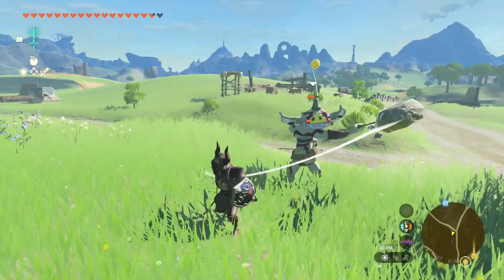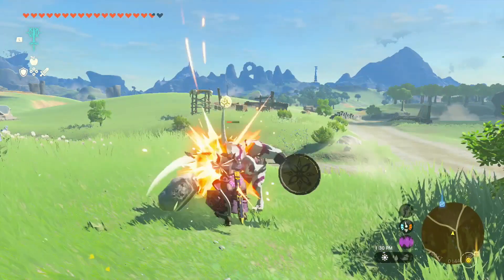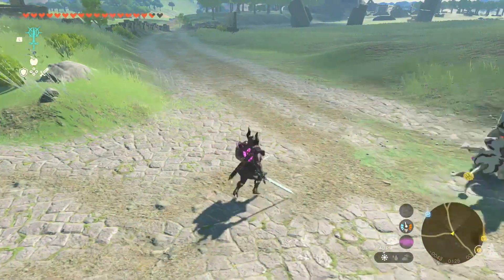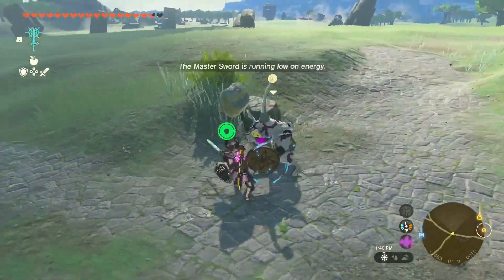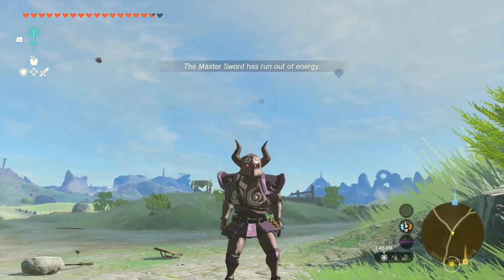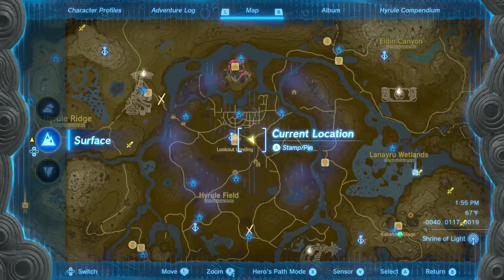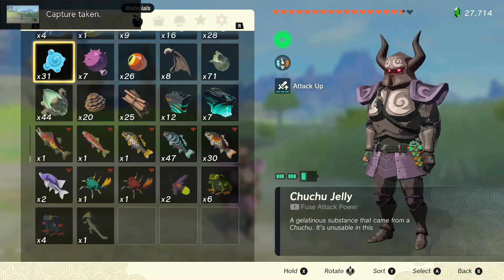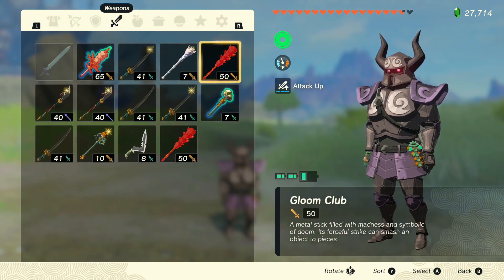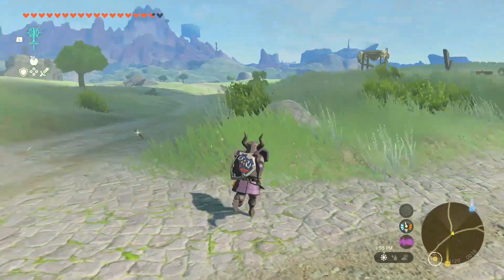We're going to try a combination and then use the Master Sword. I've been using the Master Sword for some quests. When it comes to the Master Sword, please check out my channel — we have a video on how to use it. The Master Sword does have a cooldown as well, about 10 minutes. You can see I've been using my Gloom weapons — they're just a lot of fun and really OP.